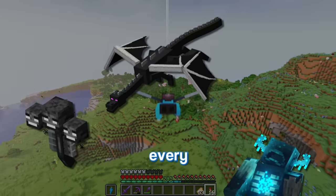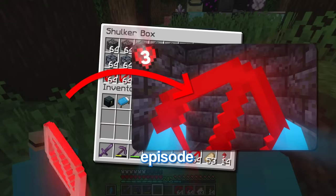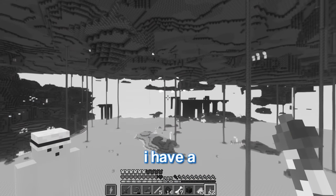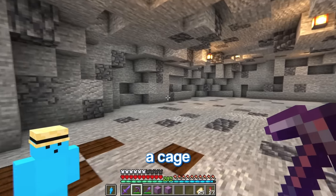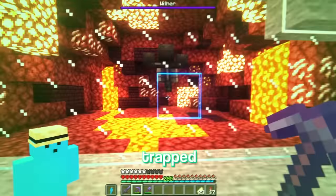Next I want to trap every boss in the game. Starting with the wither, I can actually use barrier blocks from last episode to keep him in play. Let's go and grab three wither skulls. Wait, I have a wither skeleton farm! Now we can build a cage for this guy and summon him. There we go — that's the wither trapped.